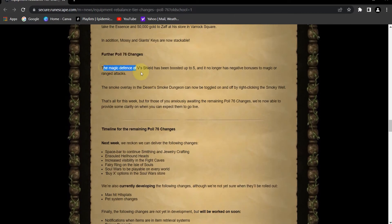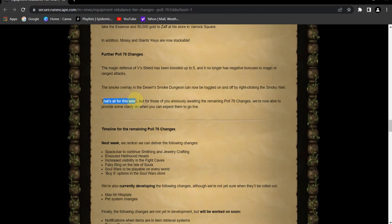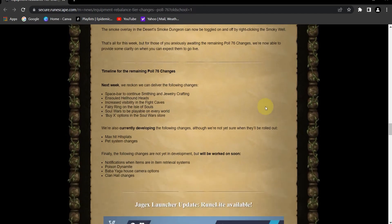Further Poll 76 changes: the magic defense of V's Shield has been boosted up to 5, and it no longer has negative bonuses to magic or ranged attacks. Fantastic, because the mirror shield sucks. The smoke overlay in the desert smoke dungeon can now be toggled on or off by right-clicking the smokey well. Cool. And that's all for this week's Poll 76 changes.